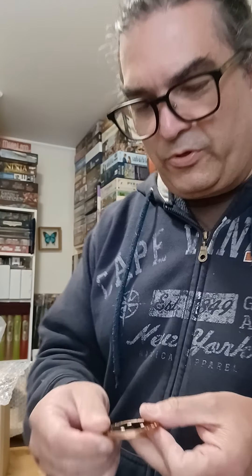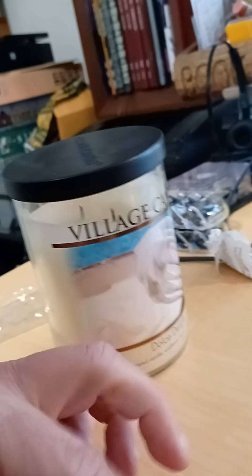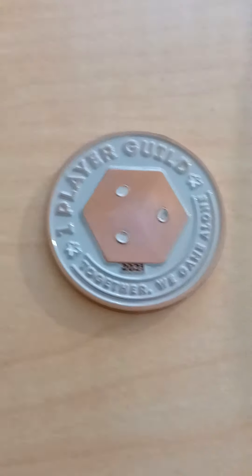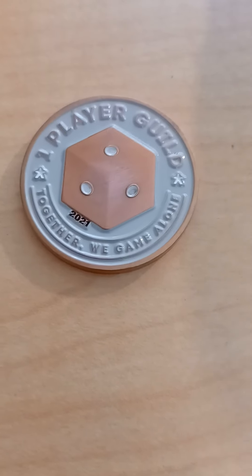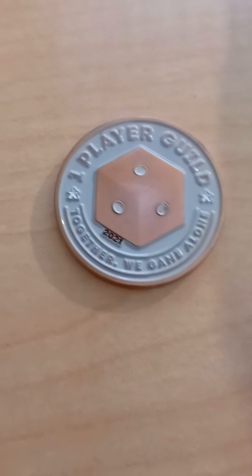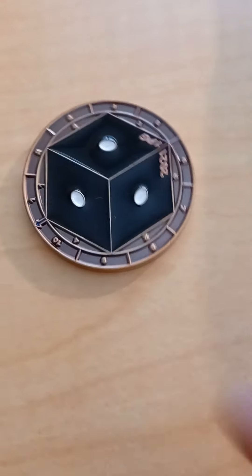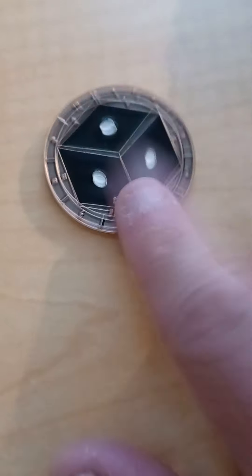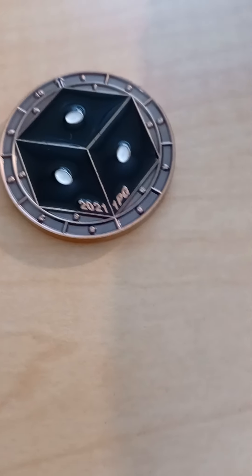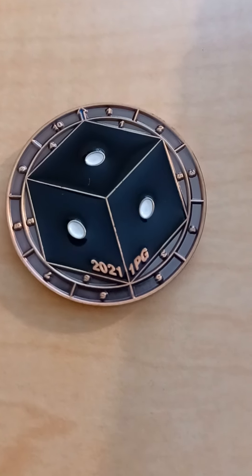Here we go — oh, that is pretty! There's the One Player Guild logo. What time is it? I gotta leave really soon. 2021, 'Together the Game Alone,' and on the back, look at that — it spins! I don't know how to use these spinners myself. Put your finger on it. 2021, 1PG — there we go, all those numbers are on the outside with the arrow at the top pointing.